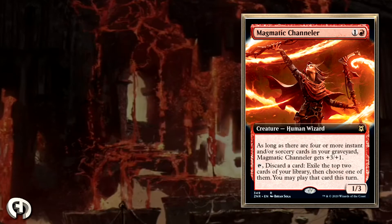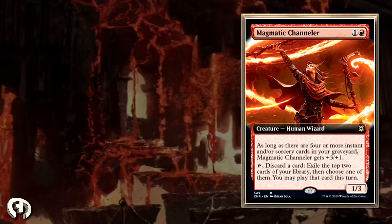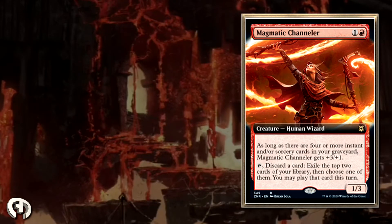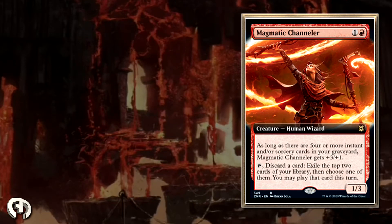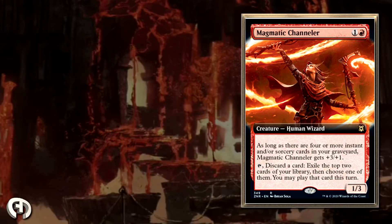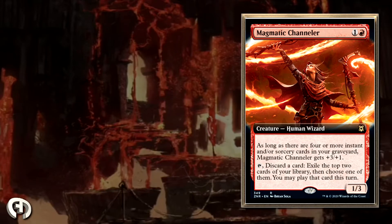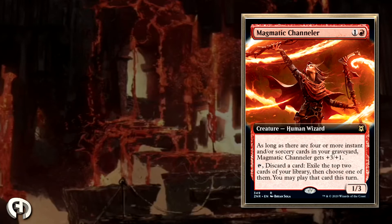I think this card is good in eternal formats too, like EDH, where it lets you filter — something red normally doesn't have. It has this prolonged effect helping you filter through a lot of cards, though it has the downside of potentially exiling a combo piece you just can't cast right now. But this is the kind of card selection you get in red, and it's pretty good as long as you have enough low-CMC spells.